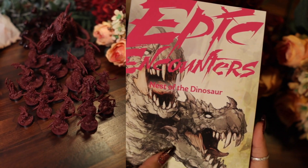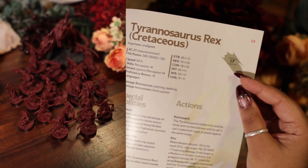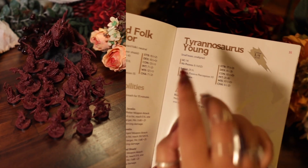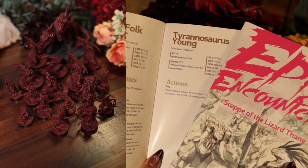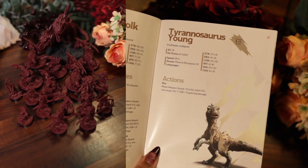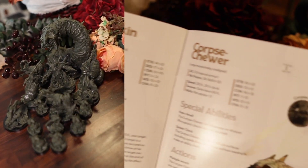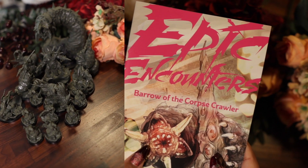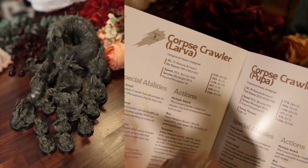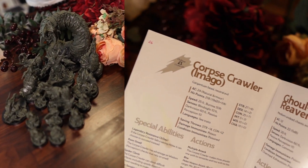For Nest of the Dinosaur, we have a Challenge 8 variant, a Challenge 13, and a Challenge 17. We also have a 1/4 that is not included in the companion set, so there is no mini for this one. For Hive of the Ghoul King, we have Challenge 1, two more Challenge 1s, a Challenge 2, a Challenge 5, and a Challenge 8. Burrow of the Corpse Crawler has an 8 variant, a 15 variant, and a 21 variant.